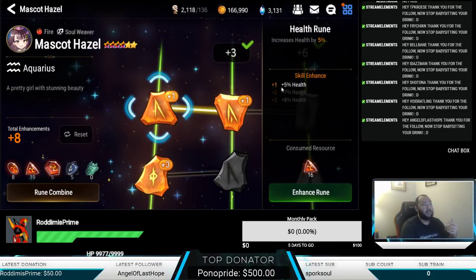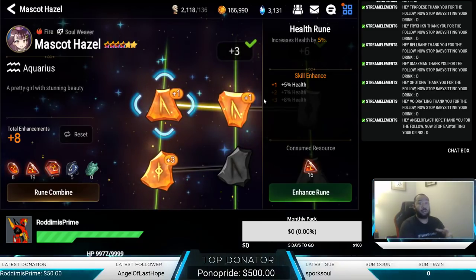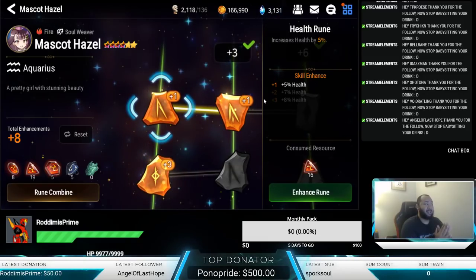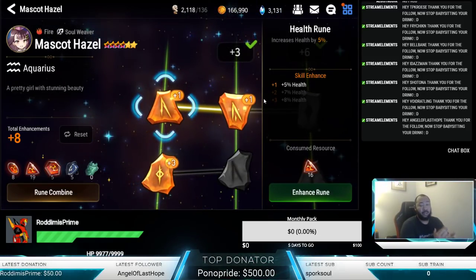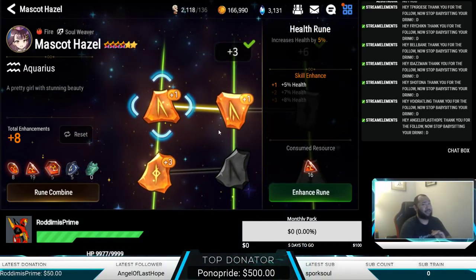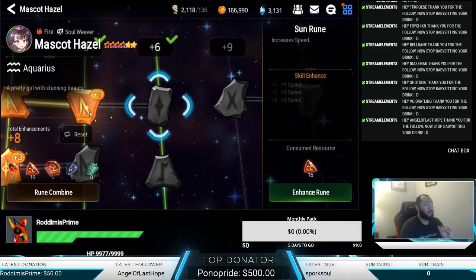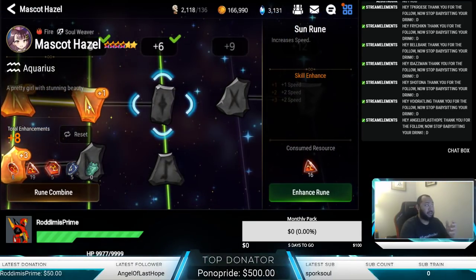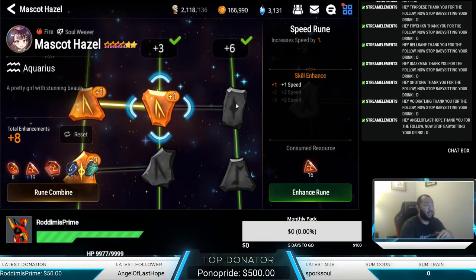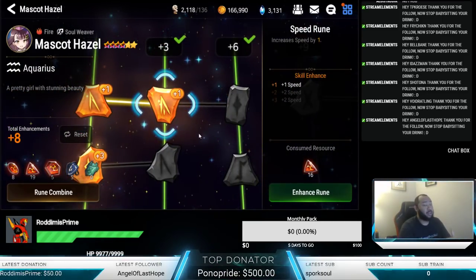When you look at the health rune, it increases her total health by 12% to 20%. So it takes her squishiness that she has inherently and makes her quite a bit more tanky and a lot more formidable. It really takes her to an entirely different level, and we haven't even gotten into a majority of the utility yet. You also get another 10 speed between these two nodes, which arguably makes her one of the fastest healers in the game, taking away that speed handicap and making her a lot easier to gear.